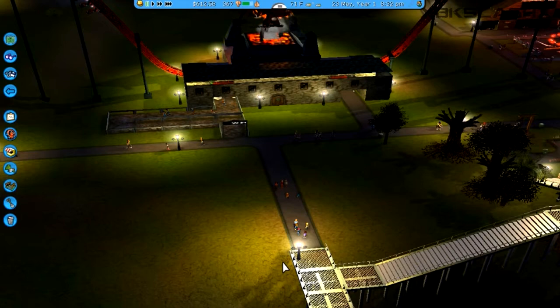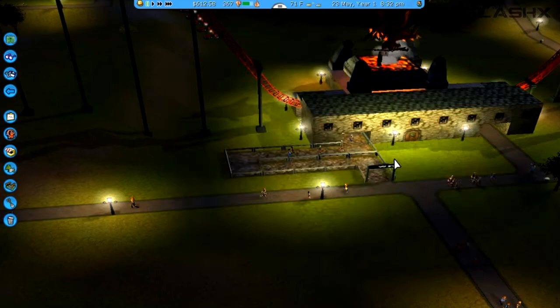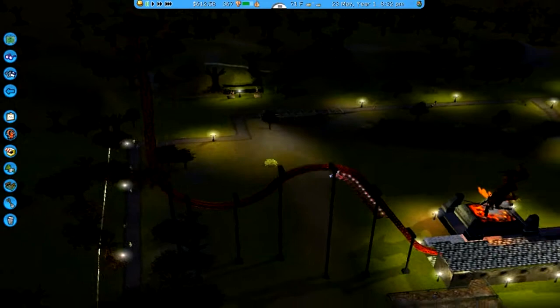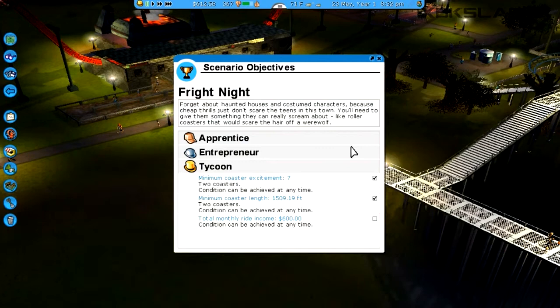Hey, how's it going everybody, Brendan here aka slash, and welcome back to Let's Play Roller Coaster Tycoon 3. In the previous episode we started the park Fright Night, we're already at the tycoon level, and one of the big things about this park was building a roller coaster. We built this pretty large inverted roller coaster here — turned out really well, looks pretty good, did pretty awesome.